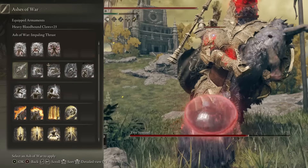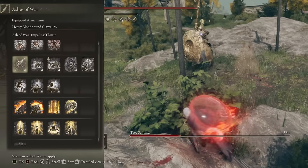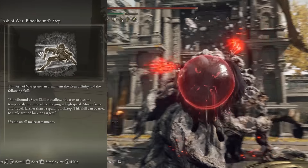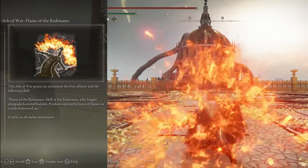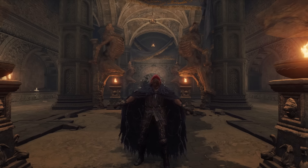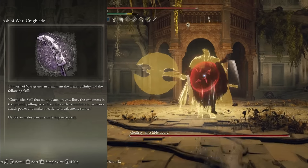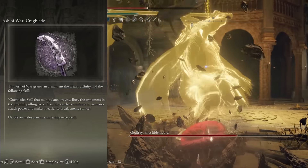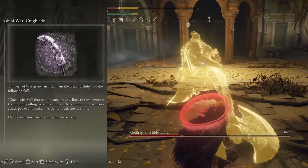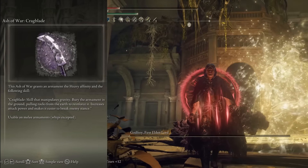Claws can use very limited ashes of war, and most of the buffing ones I can use just end up debuffing blood flame blade. So I've settled for bloodhound step as it gives us a great evasive option in combat, or you can try flame of the red mane to get some extra poise damage in and add a little range to the build. What about enemies immune to bleed? That's where the ash of war crag blade comes into play. Simply use this instead of blood flame blade — it will increase your attack by 15% and increase your stamina and stance damage by 10%. And of course you still have the successive hits being boosted as well.